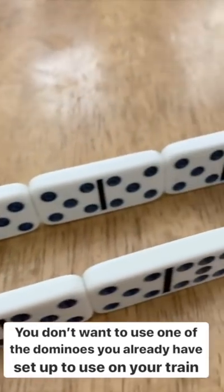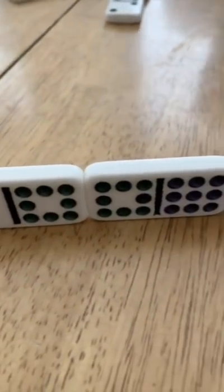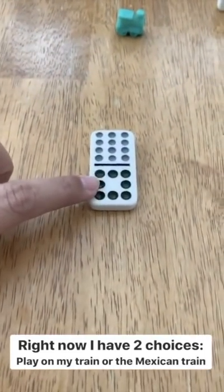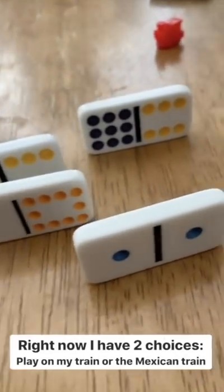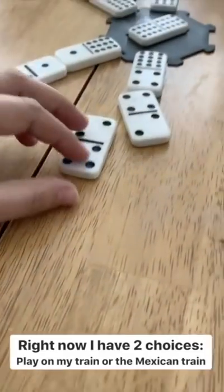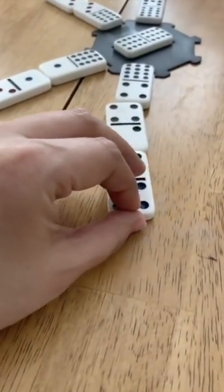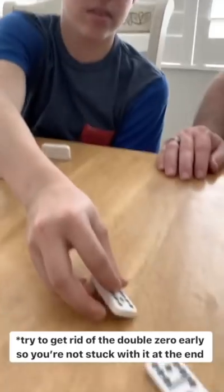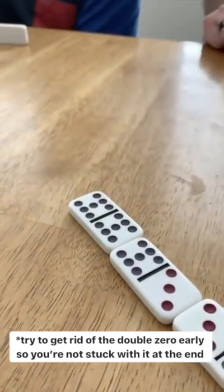For example, on Mickey's turn, if two lines of dominoes are her planned train sequence, she won't want to use those on the Mexican train. On my turn I can play on my train or the Mexican train, but I'll just go directly with my planned train. On Drew's turn, he put down a double, so he gets to go again right away.